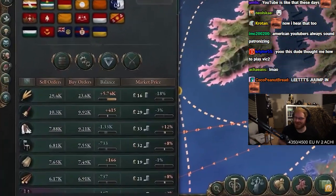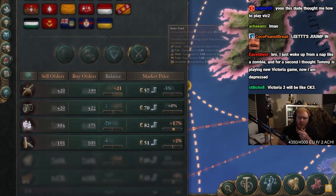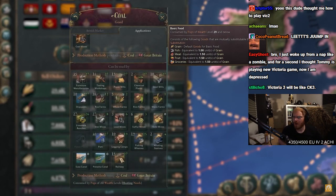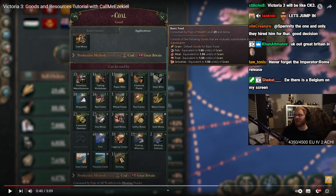There are four types of goods in Victoria 3: staple, industrial, luxury, and military. These goods feed your population, fuel your... Basic food consumed by pops of wealth level 29 and below. So populations have like wealthy and poor and stuff. And if a wealthy population is level 29 or higher, they don't eat basic shit anymore — they want better shit. So if you want a really wealthy population, you need to offer them really crazy food. That's crazy.